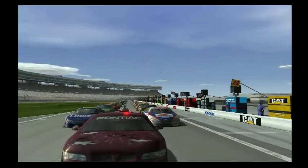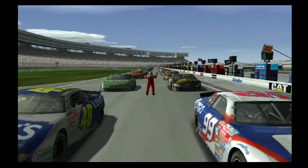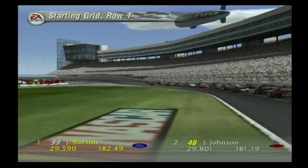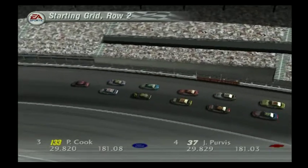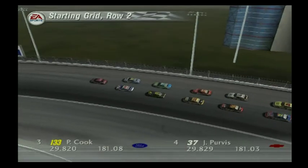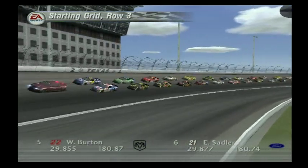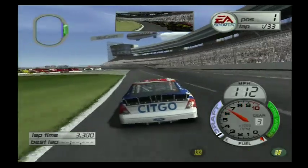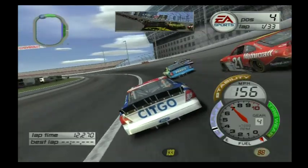Gentlemen, start your engines. Here we go — we're on the pole alongside Jimmie Johnson. I want to win this race. I'm a big fan of Texas Motor Speedway. We've had some bad luck here in the spring race, but we need points. We had a pretty fast qualifying lap — three tenths faster than Jimmie Johnson. You've got Jeff Purvis, Elliot Sadler, Ward Burton, Pete Cook — some interesting guys up there. Green flag, 500-mile race. We focused our setup on tire wear — I want to make sure we're good in the second half when the tires are warm.